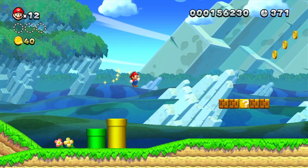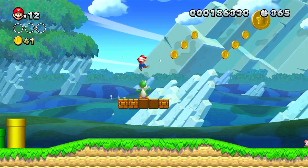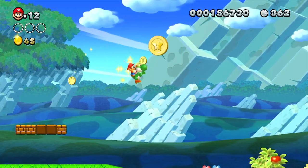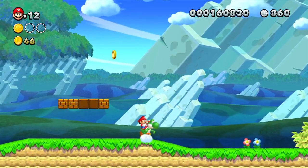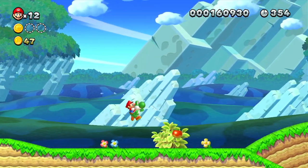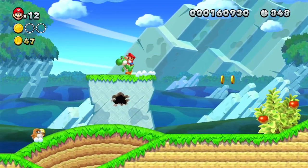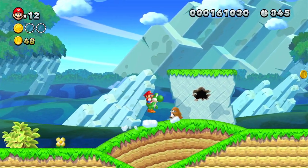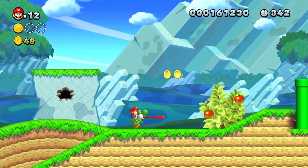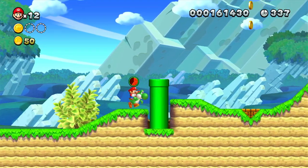We're going to, as soon as we get a Yoshi, hop on. To further jump, you hold B, which is also the jump button. You can either jump and hold B or jump and hold A — whichever one you're more comfortable with. Personally, I always do Y and B.